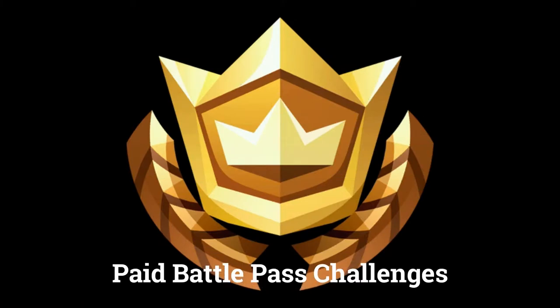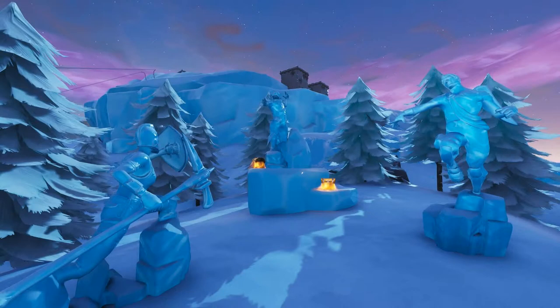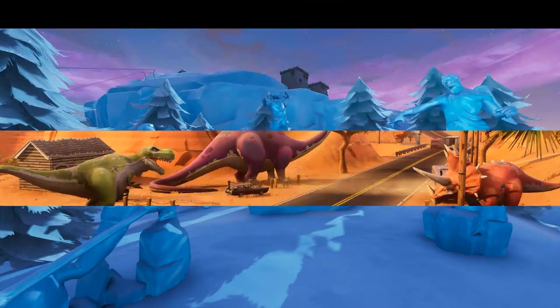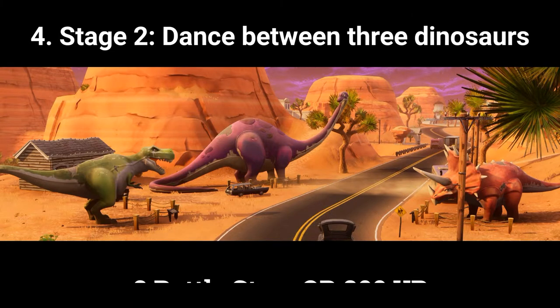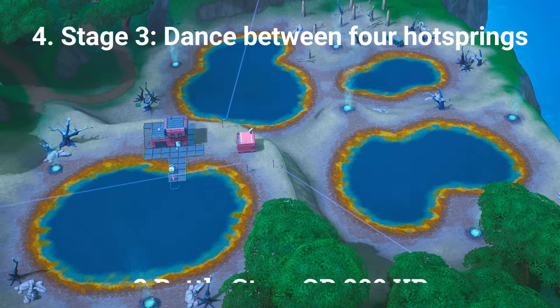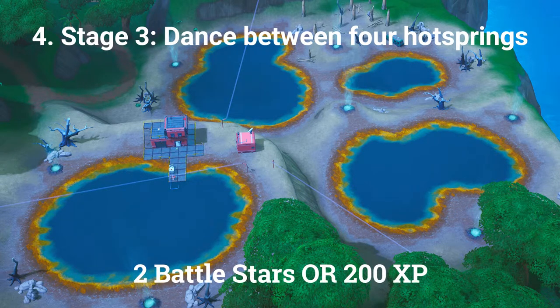The next 4 challenges can only be done by players who have bought the paid Battle Pass. The fourth challenge is a stage challenge. Stage 1: dance between the ice sculptures (1 Battle Star or 100 XP). Stage 2: dance between 3 dinosaurs (2 Battle Stars or 200 XP). Stage 3: dance between 4 hot springs (2 Battle Stars or 200 XP at Tier 100).